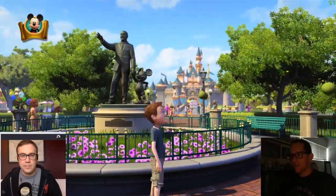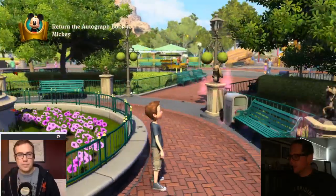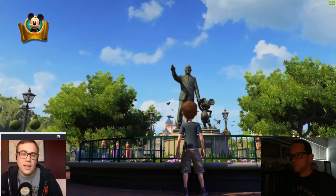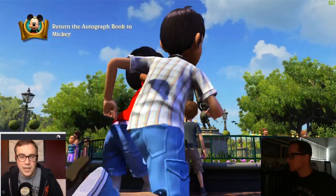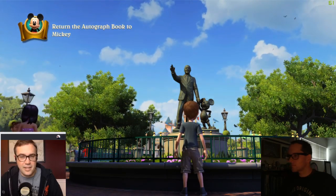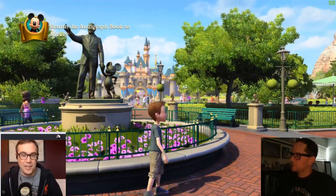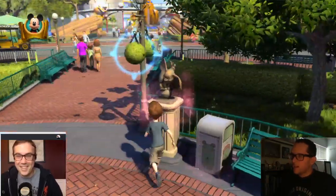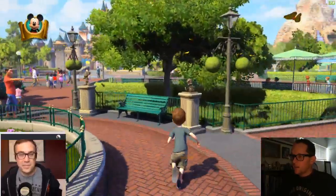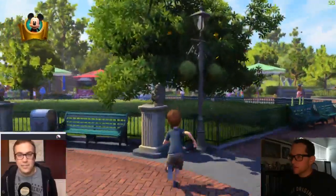And anybody watching, if you have anything else you want to talk about while we're doing this, that's fine — it doesn't just have to be about the game. Which is kind of a jumping-off point. Please, anything you've got. Also, around the hub, we have all the little statues of the characters, which look good. And of course, the Main Street vehicles, which you unfortunately cannot ride, but they are scattered around the hub.